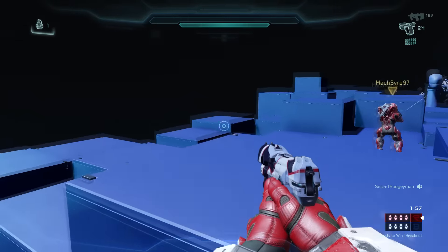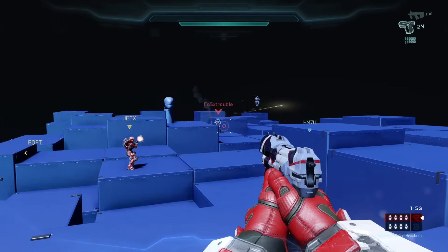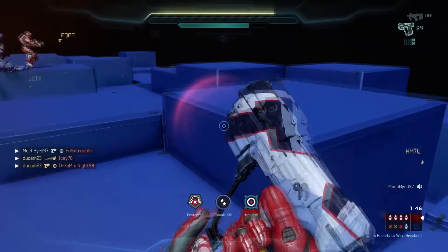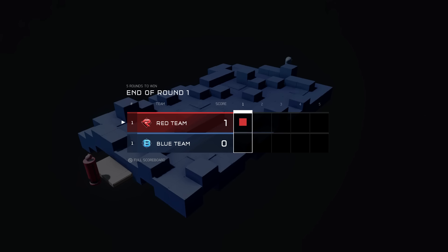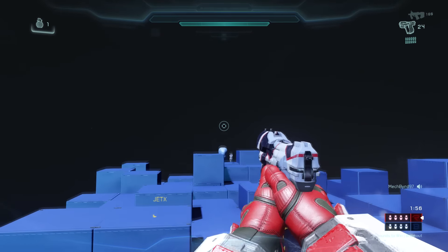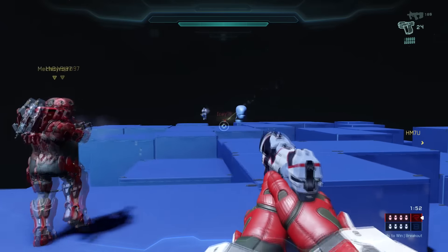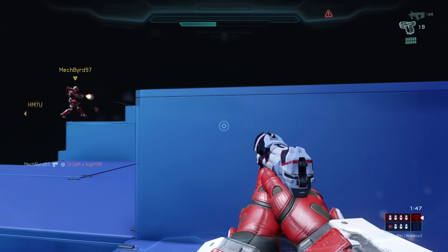This map is a whole lot of fun. Basically what this map is, you play with some sort of breakout variation of the game type — it could be the default breakout or you can create your own. You go into the match and all these little blocks are raising and lowering, creating sightline blockers randomly. You could be standing on a block where you're hidden, then all of a sudden it'll raise up out of the ground and you'll be extremely exposed.